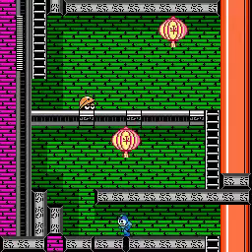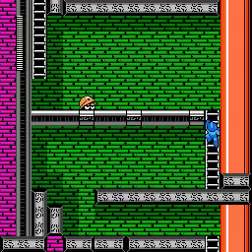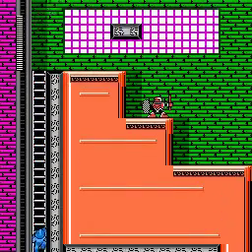And here we have a Lantern Bomb. They work by falling on you when you pass beneath them. Interesting choice — to introduce it and then reinforce it before it becomes dangerous.